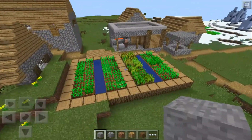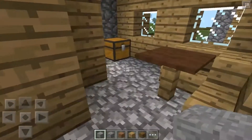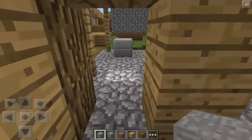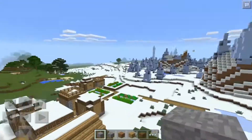Next thing you know you see it yourself — you got a village. In that village you're just like okay, I gotta check this out. Even this villager right here is checking the village out. We have a blacksmith in here, and what's in there? We got some iron, a saddle, and some bread. You can make a lot with that.